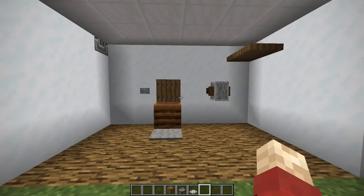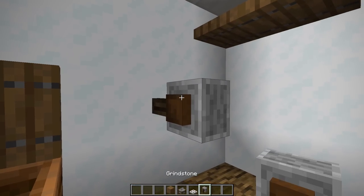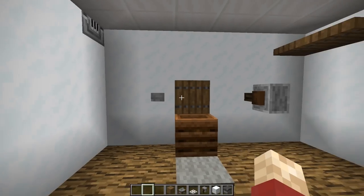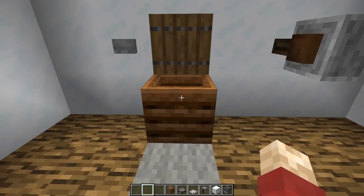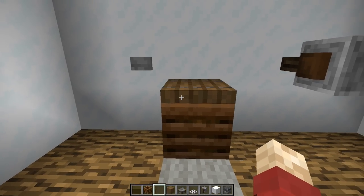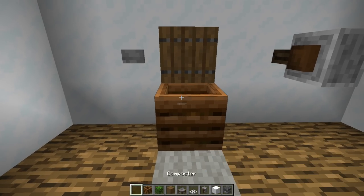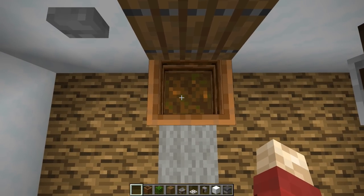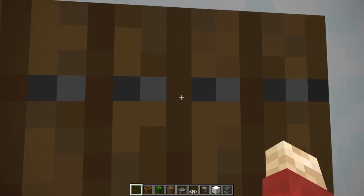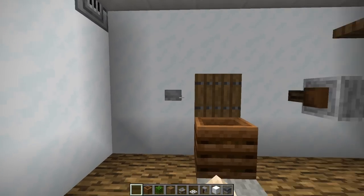Next up, the bathroom. We've got the grindstone as a toilet paper roll and a blast furnace in the corner as a little ventilation shaft, both of which we've seen before. But the main thing is the composter as a toilet — because you can place any kind of leaves or vegetation and it kind of looks like someone hasn't flushed. And not only that, you can actually stand in it. Gross. Someone needs to flush the loo when they're done.